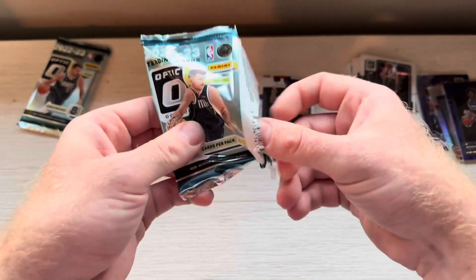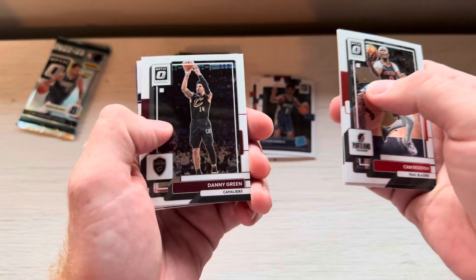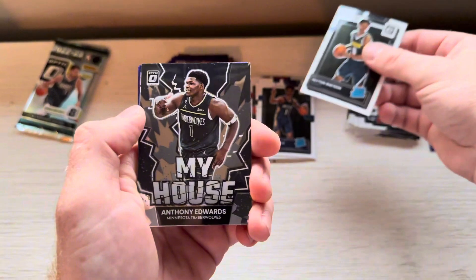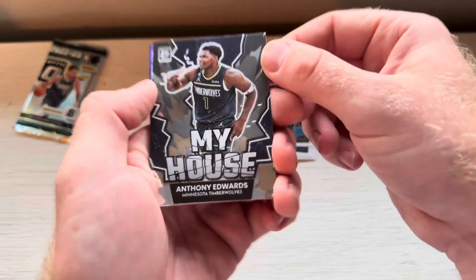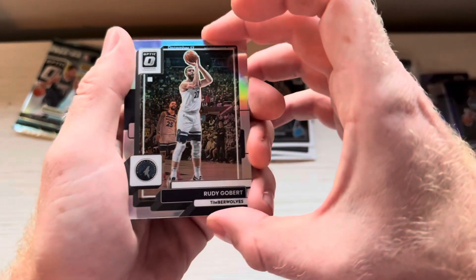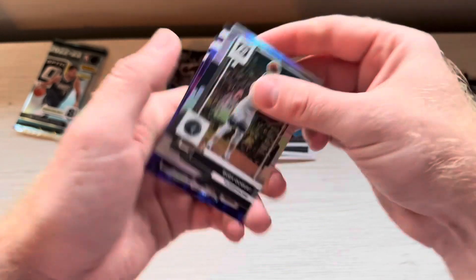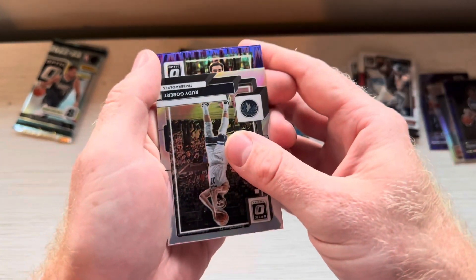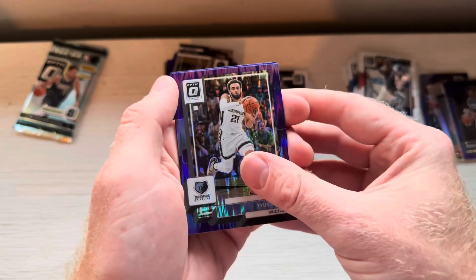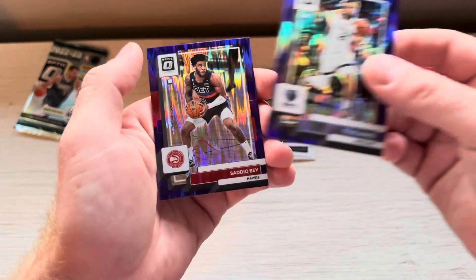Pack six. Cam Reddish. Danny Green. Peyton Watson Rated Rookie. My House Ant — we didn't get a My House Ant. Rudy Gobert Silver. Not a rookie. Tyus Jones. And Sadiq Bey. Not a rookie.